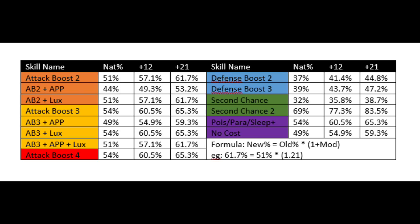In the meantime, until we get that, the roughly one-third activation rate of the current Second Chance goes up to failing about 6 out of 10 times, which is still bad but marginally improved. And Defense Boost goes from activating roughly two-thirds of the time up to just under half of the time for both Defense Boosts. It's a marginal improvement, but given how many times you could be wanting to use it, that could just be enough to get you over the line in certain quests.